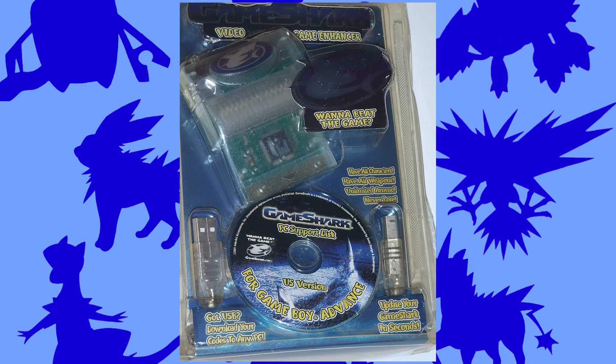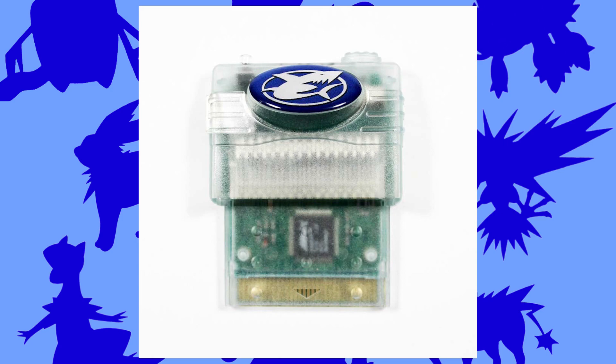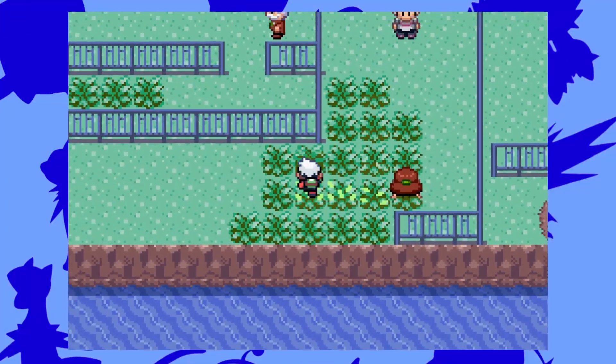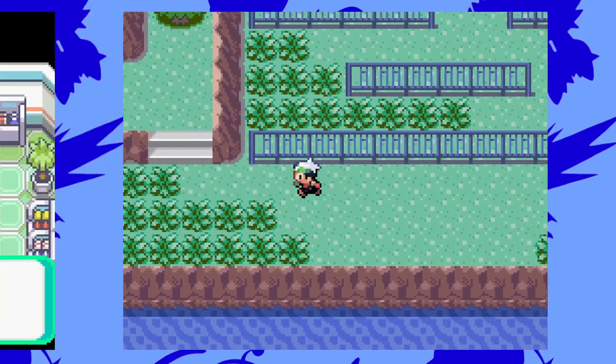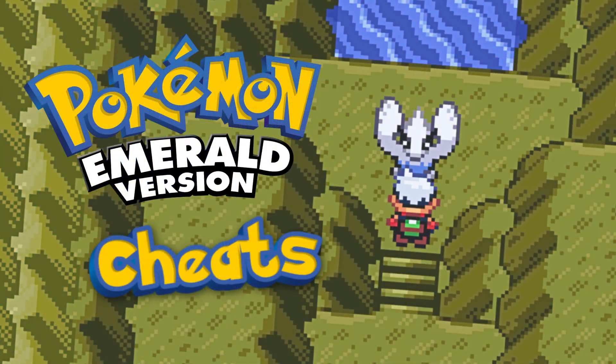Game Sharks are cheating devices that allow you to input cheat codes and use them in-game to make the game easier, harder, or to do weird things. Today I decided to check out some cheat codes for Pokemon Emerald. Since there are a lot of weird yet cool things you can do, I will be picking my top 10 favorite Pokemon Emerald cheat codes.